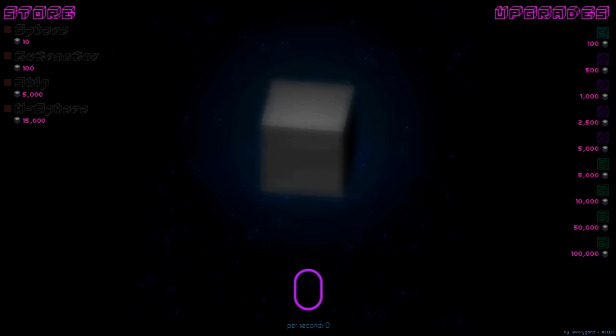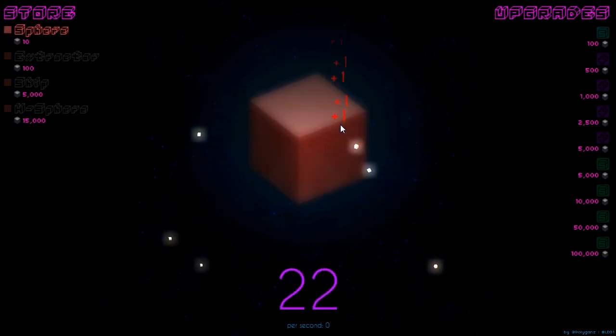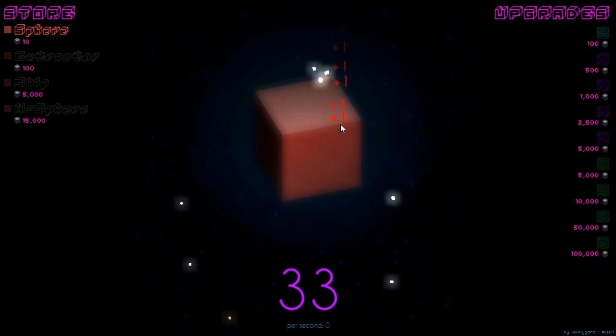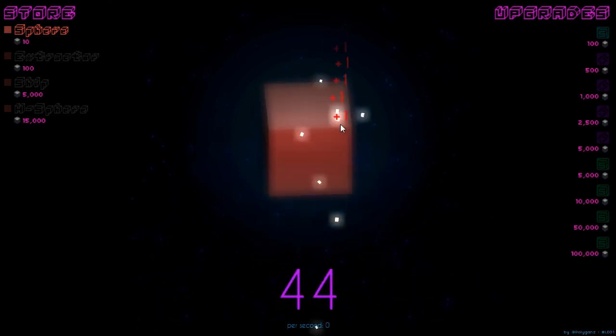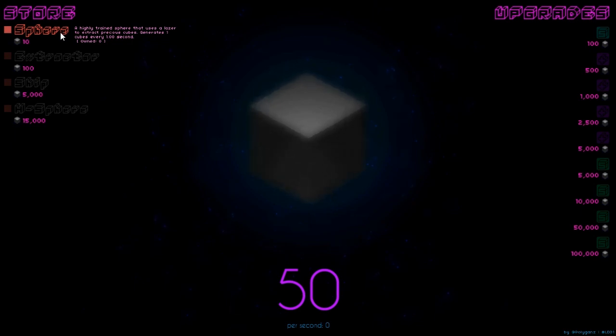It's pretty nice looking and kind of gets the job done well. It also reminds me a little bit of the Peter Molyneux 22Cans Curiosity 'What's Inside the Cube' social experiment, where we're going to be mining away at this block. It's a very simple premise — we're going to be clicking to gain cubes. Cubes then result in our ability to buy things. We can buy a sphere over here, a highly trained sphere that uses a laser to extract precious cubes, generating one cube every one second.